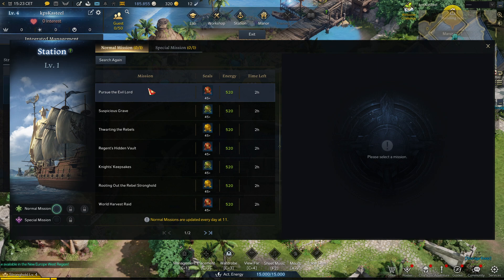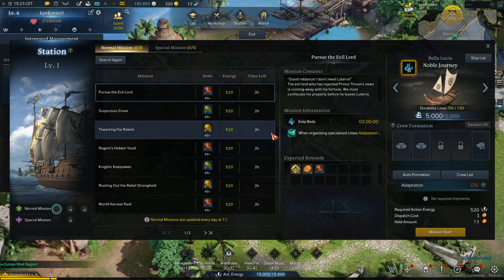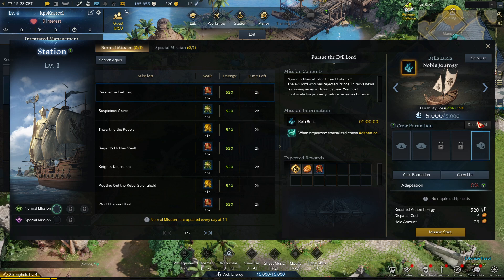How does it work? Very simple. You just click on it. You see what the mission is, what you will get for the mission, and your boat. If it is damaged you can repair it here. The crew formation is very important. You can see adaptation — it can go to 150%. The higher this number, the higher the chance that you get high tier rewards.